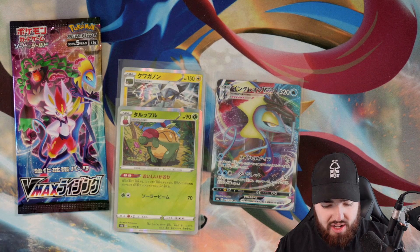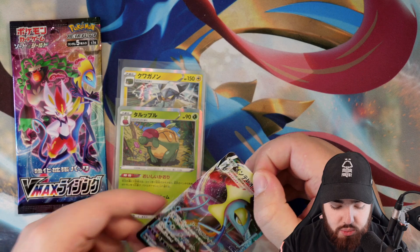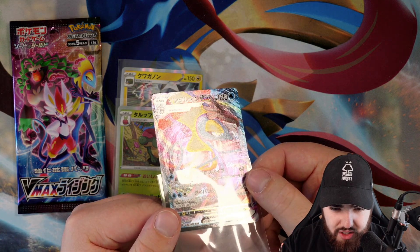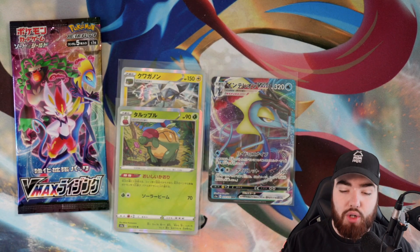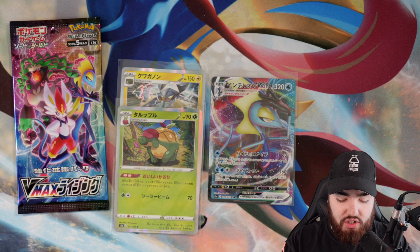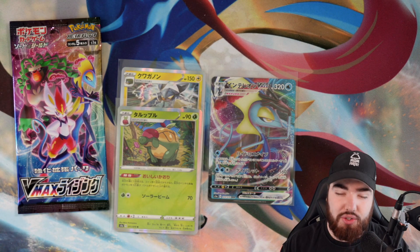Let me get a close-up for you guys. VMAX Inteleon — there's a texture on it as well, the swirl in the back. Look at that, very nice. I think I do have this card already, so check Pokeran.net if you want to pick that one up — very nice card for your collection. You could even get it graded with gradedgem.com, link also in the description.